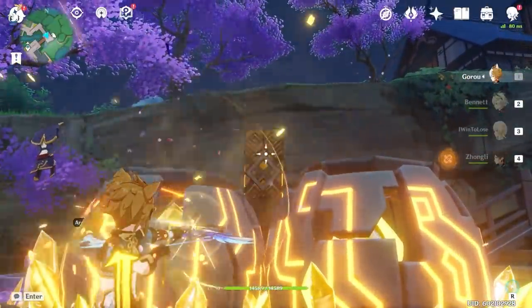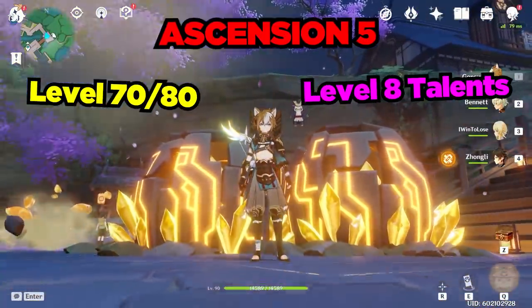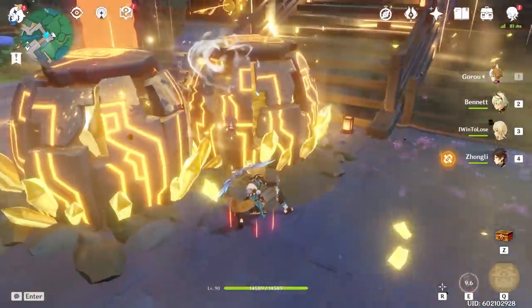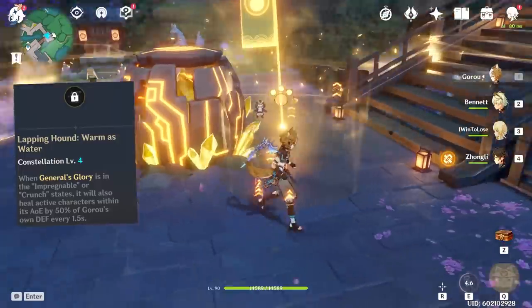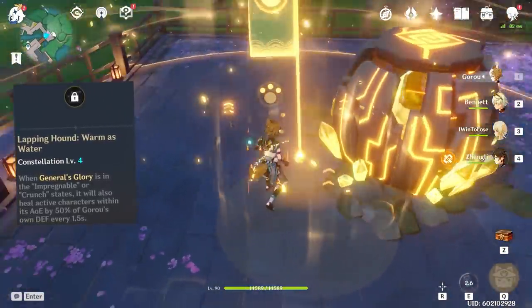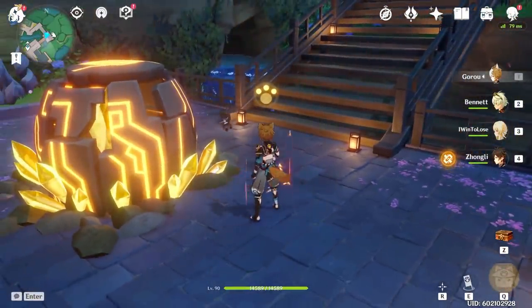I recommend only bringing your Goro up to Ascension 5, which is 70 out of 80. This opens up level 8 talents for his elemental skill and is honestly more than enough investment into your Goro. However, this changes if you have Constellation 4 Goro and you want to maximize healing. As for me, I bring all my new characters to level 90, and that's why he's at level 90.